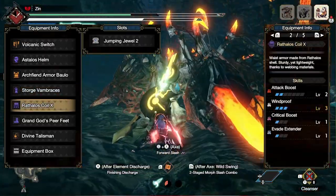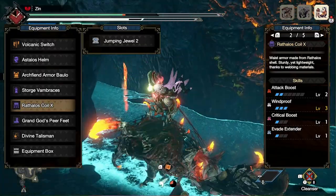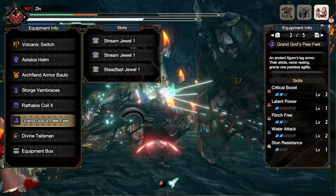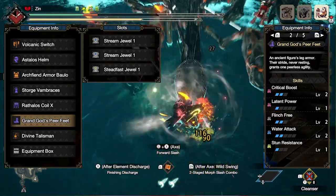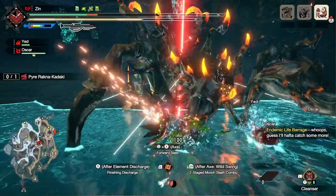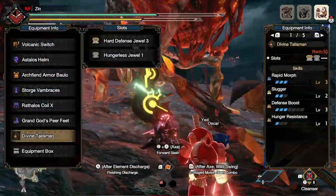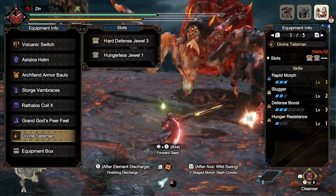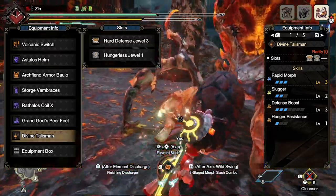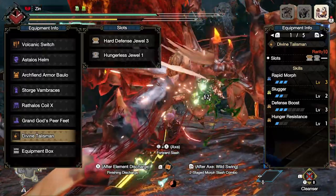The waist is the Rathalos Coil, with two levels of attack boost, full windproof, critical boost level one, and a two slot filled with evade extender. The greaves are the Rajang Boots, giving us critical boost level two, latent power level one, flinch free level two, and three level one slots filled with two stream jewels and a steadfast jewel — giving us two levels of water attack and one level of stun resistance. The talisman is rapid morph level three and slugger level two with a three slot and a one slot. Any rapid morph level three talisman will work — slugger is nice but not mandatory.